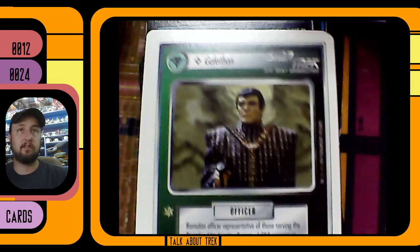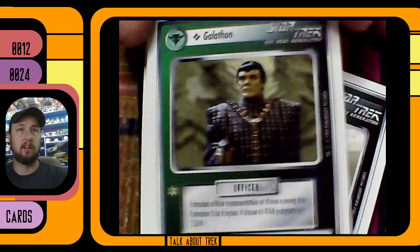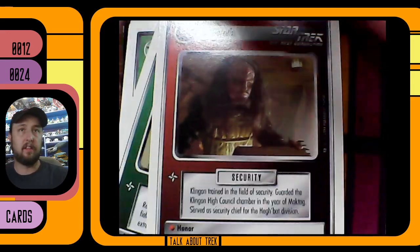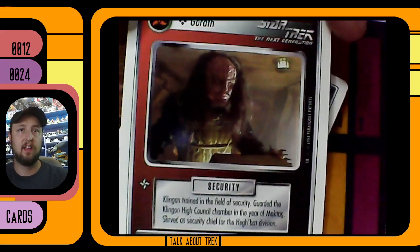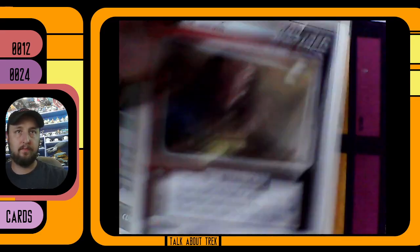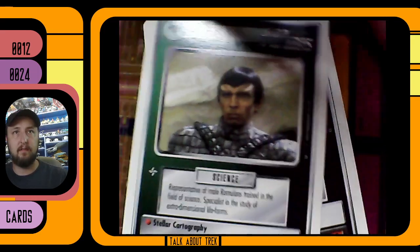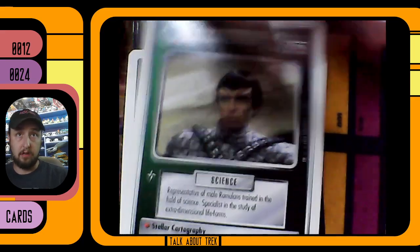We've got another treacherous Romulan here — Galathon. I remember that guy. Another Klingon — Gorath. He guarded the High Council. Nice, he's got a nice gold armor there too. This is just all Klingons and Romulans, isn't it? That's fine, we'll have fun with it.